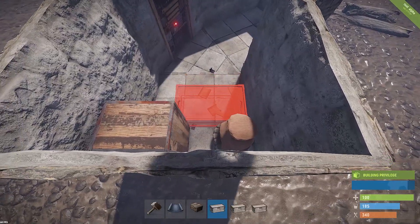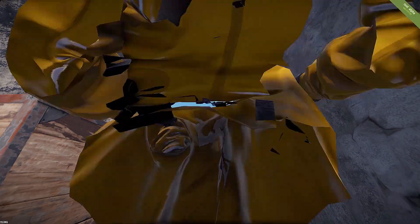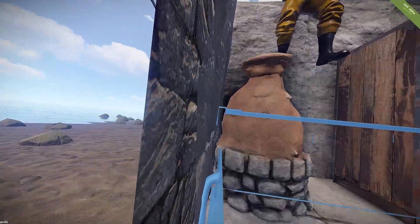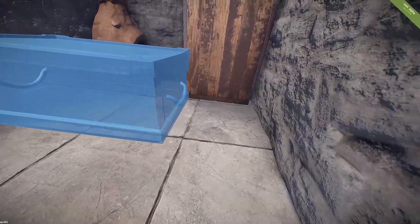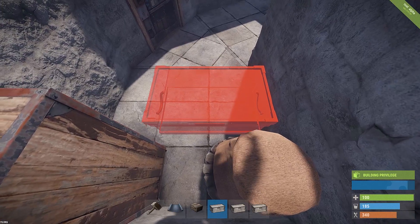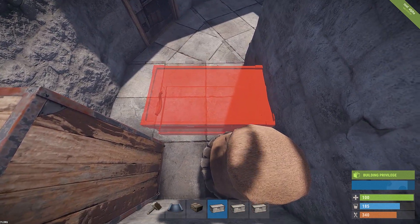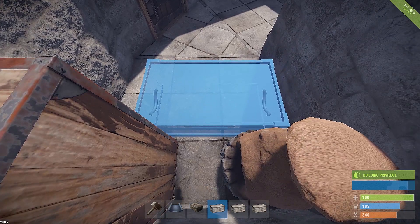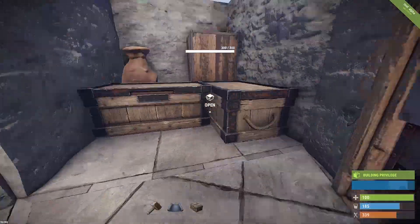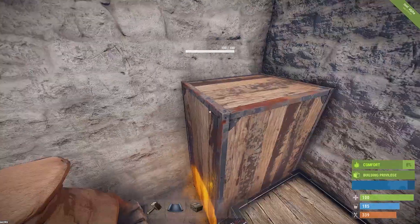You just want to find that perfect spot where the box lines up pretty much straight against the wall, so there's no gap there — as you can see on this one. There's no gap there at all. That should leave us enough room to place another large box. There's not always a 100% guarantee with these things — you are taking a risk every time you do this. So just be a little bit careful. If we can get it back just enough... yeah, look at that. Perfect. So now we have two large boxes, a furnace, and our tool cabinet.